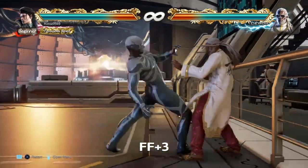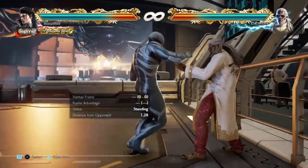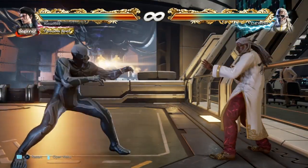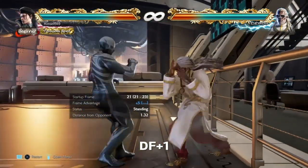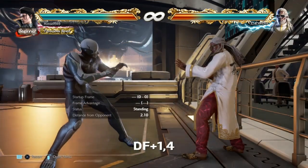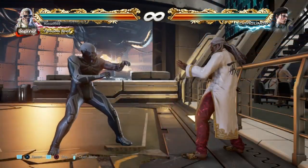The second is FF3. This is to complement while running 2. It's slow at 22 frames and it's high, but it's fully homing and it's plus 5 on block. Again, D2 is your go-to low, but for an uninterruptible mid go for DF1. This can be sidestepped but it's safe on block. It also has an extension, and since this is minus 7, it can be used to set up a reversal.